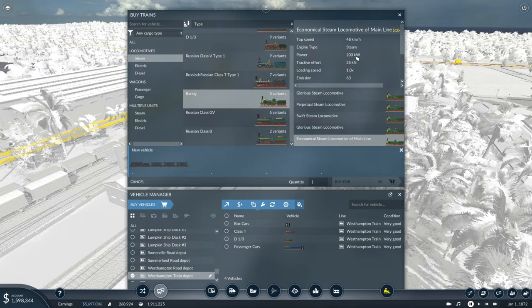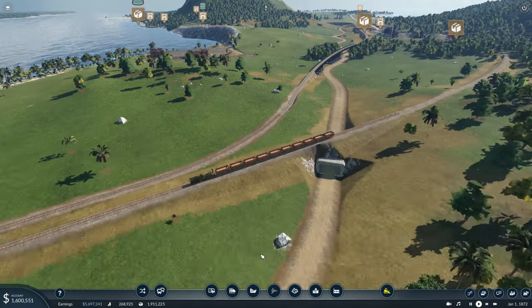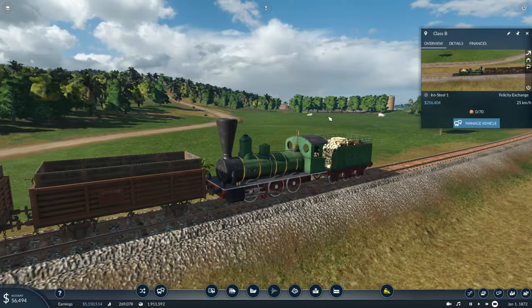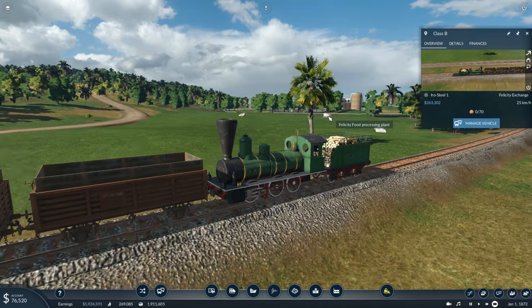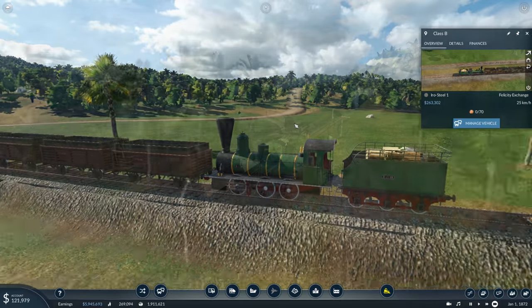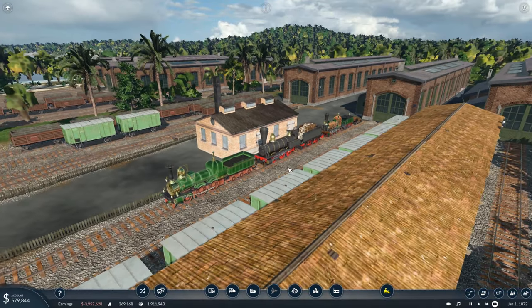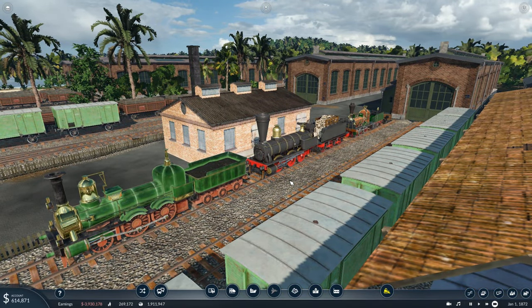Let's find the Borsig at the steel mill, take it back to the depot, and swap it out with the new train. The class B would actually be really good for a short-distance commuter passenger service since it has insane acceleration. The class B is now on the copper route, which is perfect. Back at the depot, we now have three trains available - which is exactly all we need: one to take all goods to the destination, one to pick up silver and drop it at the hub, and one to pick up tools and steel and take them to the hub.